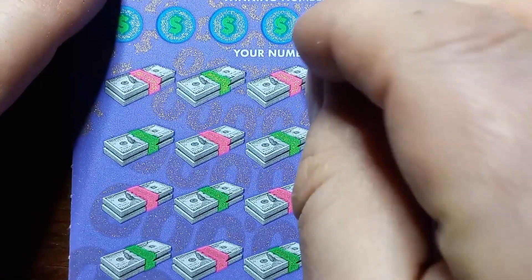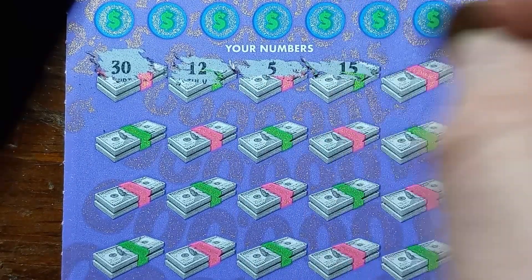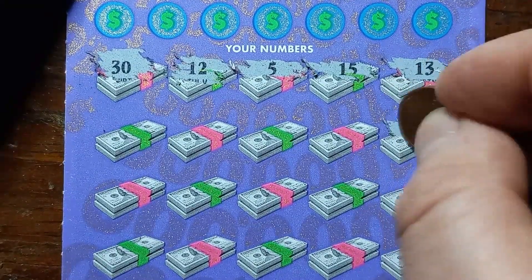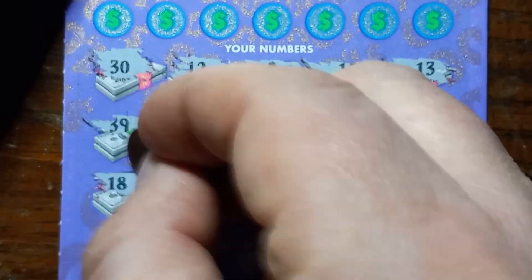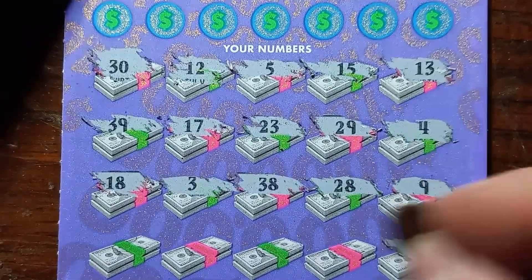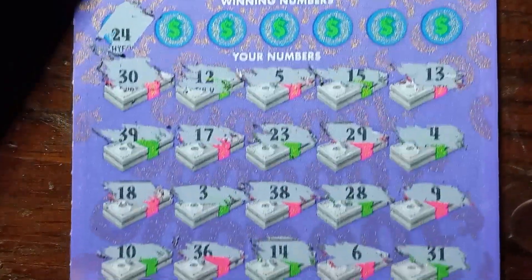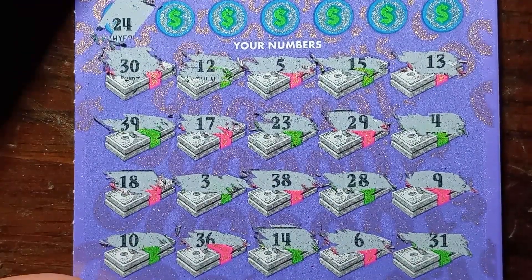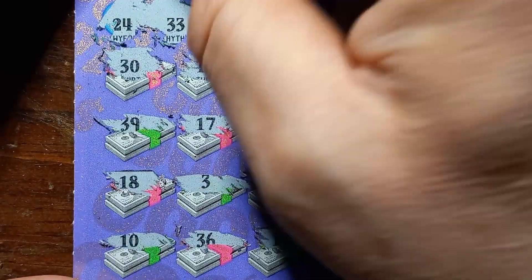Odds on this one are one in 3.45. Let's get into it and see if we can get something on the black box. We got 30, 12, 5, 15, 13, 4, 29, 23, 17, 39, 18, 3, 38, 28, 9, 31, 6, 14, 36, and 10. Number 24 — not seeing a 24, I see a 23, one off. Double 3 — nope. Come on, Million Dollar Game.